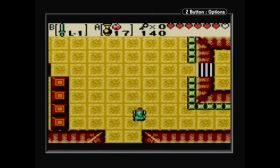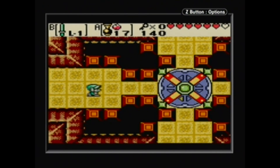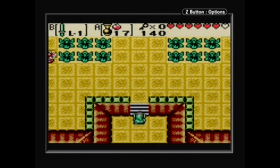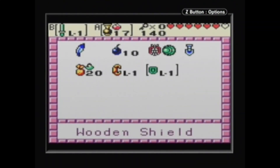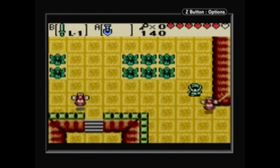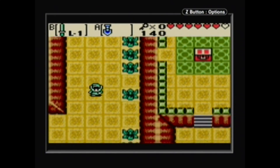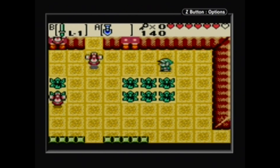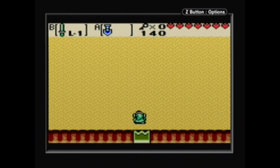Alright, let's continue on. I think it's time to fight the mini-boss. I still don't have the compass — I didn't miss it, did I? I hope not. I would hate it if I actually missed it. We're gonna want the shovel for the mini-boss. What's this way? I can't get that. Alright — mini-boss time with Sub-Terror!